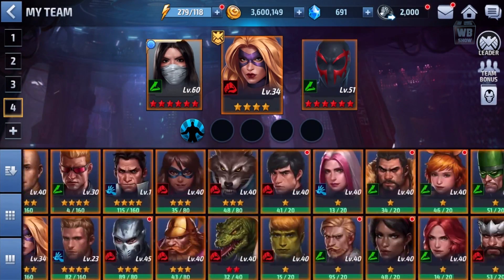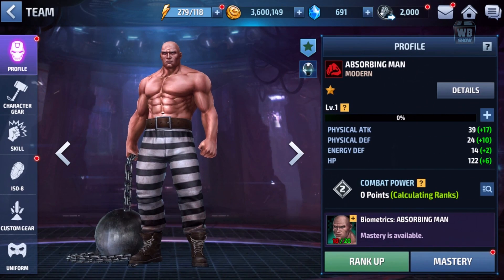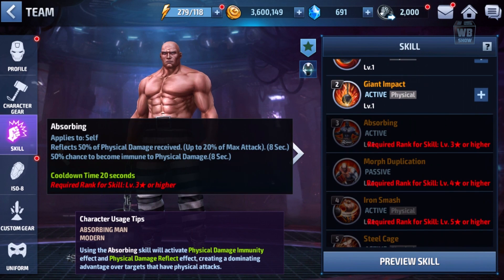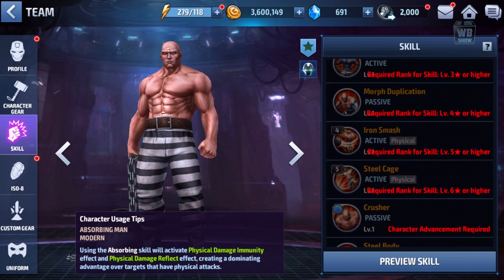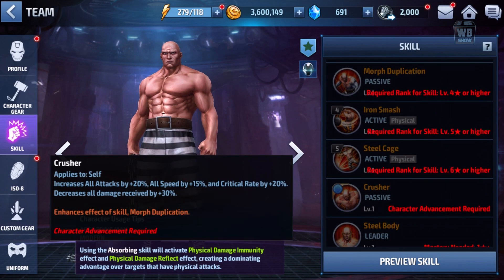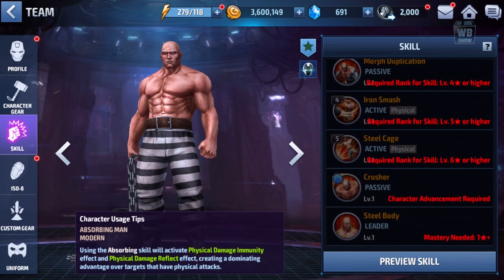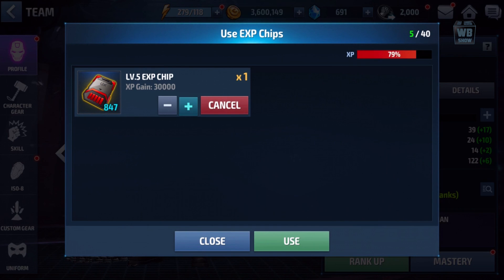He's a one-star character and I don't think I'm gonna be able to get any more biometrics without wasting money. His skills include: Wrecking Ball, Giant Impact, Absorbing — this one is cool — Duplication, Iron Smash, Steel Cage Crusher, that's tier 2, and Steel Body. Let's get him up here a bit, maybe give him like two or three of these.